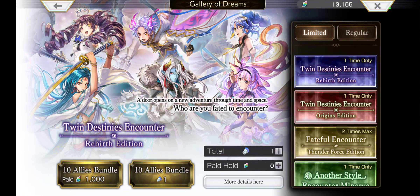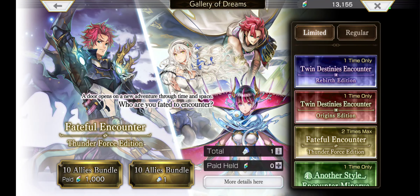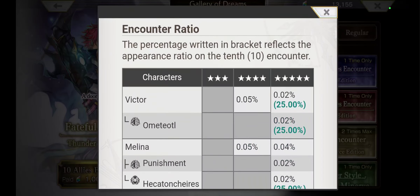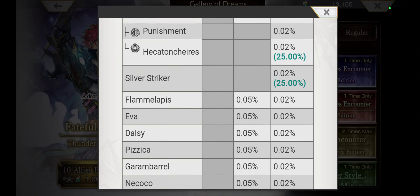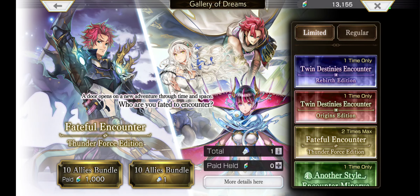There are a couple of really really good banners, but the problem is my chance of getting a dupe is fairly high. This one is an amazing banner but I do own a couple of characters on it, so I'm going to go with this other one. Math-wise, this one is the most efficient for me because I have a 25% chance of getting either Victor, S, Melina, or Silver Striker — so I have like one chance out of four of getting a dupe.